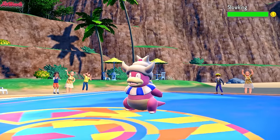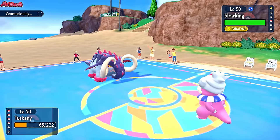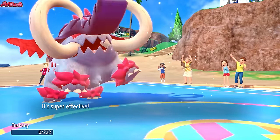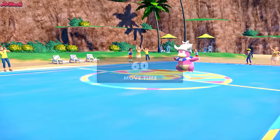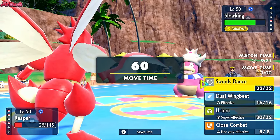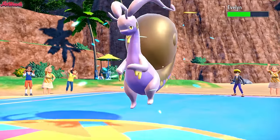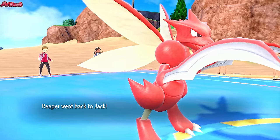Slowking comes in. We go for Knock Off to get rid of their item. They are a Colbur Berry — interesting. The Colbur Berry weakened the Knock Off damage. They go for Scald, taking us out cleanly. But at least they don't have an item now. So now we can go Cypher and use U-Turn to take this Slowking out. Are they going to go into Goodra? Are they Rocky Helmet on Goodra? Could be. Goodra comes in. We go for U-Turn — does a bit of damage. They are Rocky Helmet, good to know.